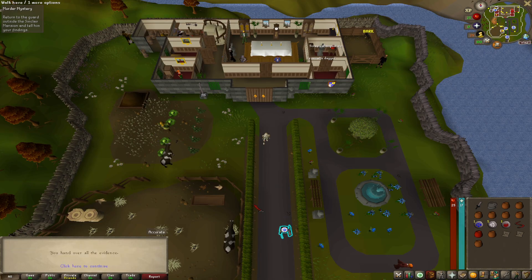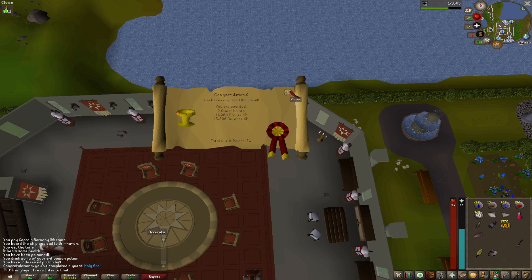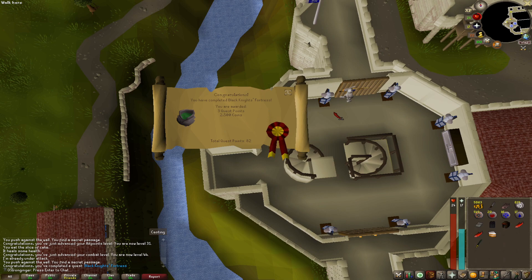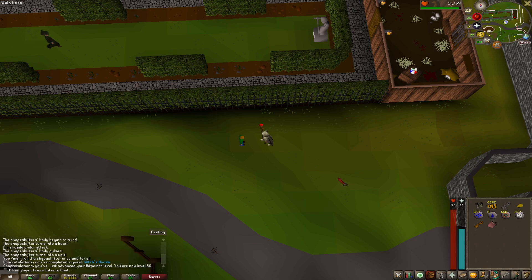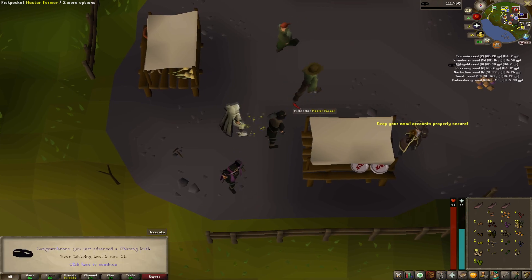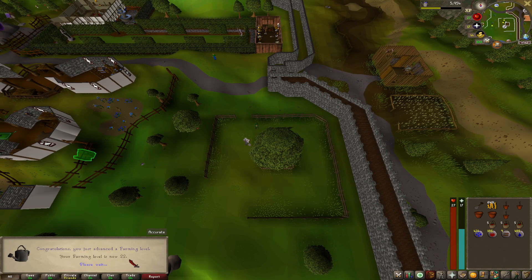Back to some questing with tree runs and birdhouse runs in between: Murder Mystery, Merlin's Crystal, and there's Holy Grail, which gives us level 30 prayer. We hit 21 hunter, 22 hunter, and 23 hunter. Black Knight's Fortress, Witch's House, which brings us up to level 30 hit points. And Below Ice Mountain — I think this is actually my first time doing this one. Stocking back up on seeds from master farmers, and we are at level 51 thieving. After we check the health of this oak tree, we are at 21 farming. Same tree run and another level, and another level.